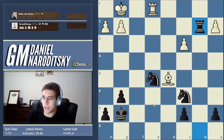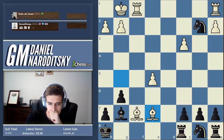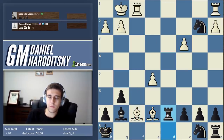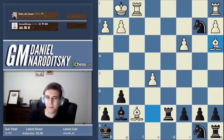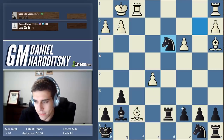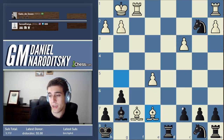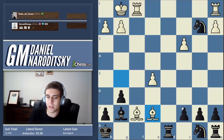Why not rook d7 instead of rook c8? Rook d7 was possible, but I was a little bit concerned about leaving that back rank unattended, although I don't think he actually has anything. Something like this was what concerned me — then you can play the move e6 with tempo, and I also wanted to leave the d7 square available. Why did he resign? Because he's down a piece in an endgame, which is quite an overwhelming advantage at this level.